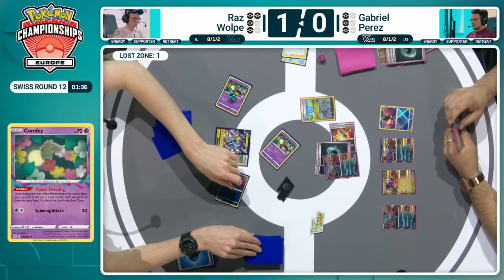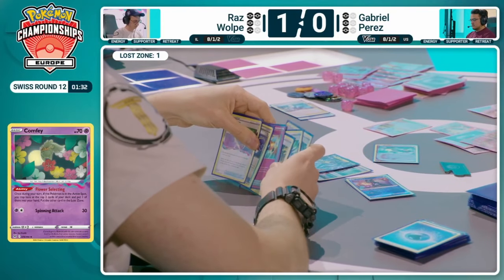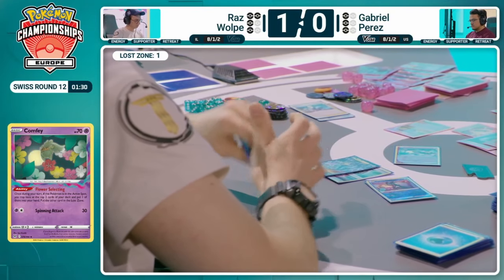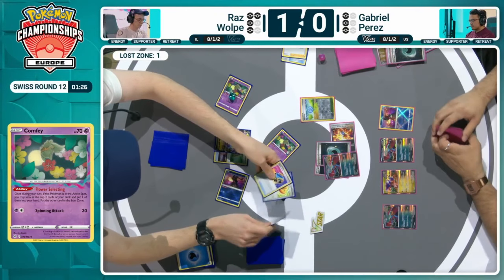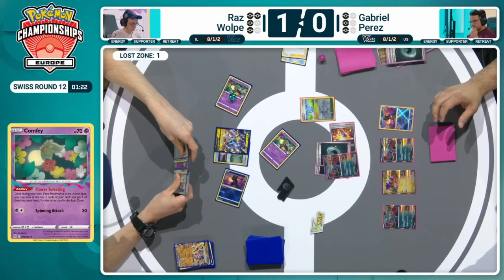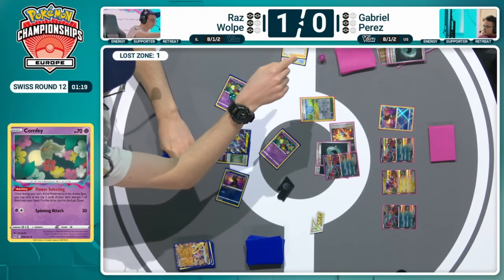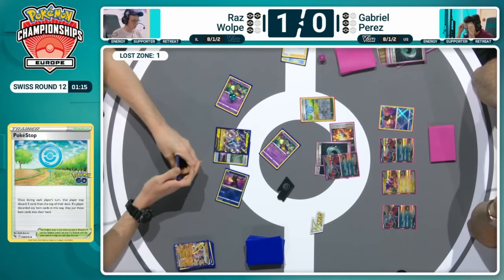Colress's Experiment off that Greninja's Concealed Cards. However, Pokéstop's first — Buddy-Buddy Poffin, two items, and the Hooper. Great. Pokéstop — despite not being in Raz's list, does synergize well with Lost Box and has featured in Lost Box of past. There are just so many item cards in the deck, and so many useful item cards, and you also have such a pre-built contingency plan with the Super Rod. So very rarely can you discard anything too vital — it's normally Colress's that's the scariest thing to see go. But Raz utilizing that Pokéstop beautifully here.